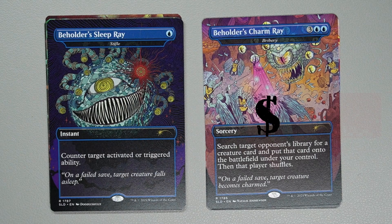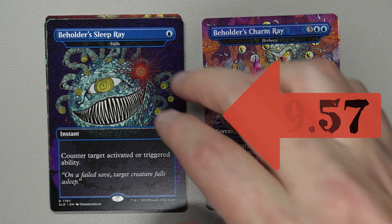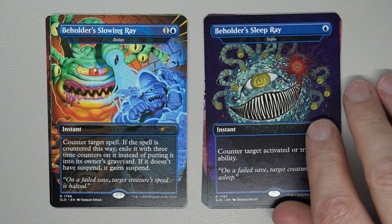Next one is Beholder's Sleep Ray, otherwise known as Stifle — for a blue. Instant: counter target activated or triggered ability. On a failed save, target creature falls asleep. Nice — love that D&D, bringing it right in there.